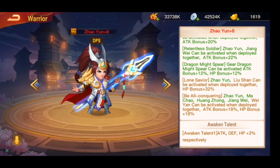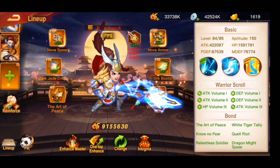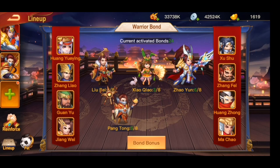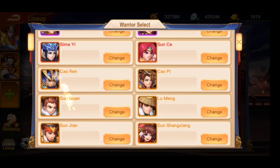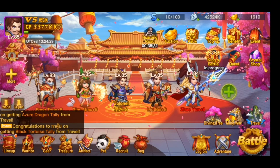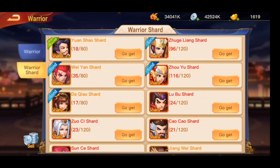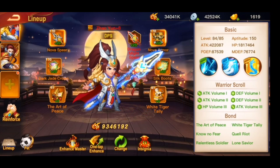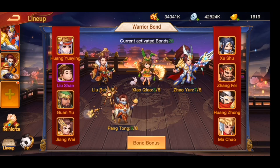Liu Shan, Wei Yan — Liu Shan and Wei Yan. I need one more Wei Yan; I don't think I have it. Wei Yan is at 35 fragments. Never mind, I will collect him slowly. For the bones you want to focus on your main DPS first, and of course the best is to have more bones elevated.